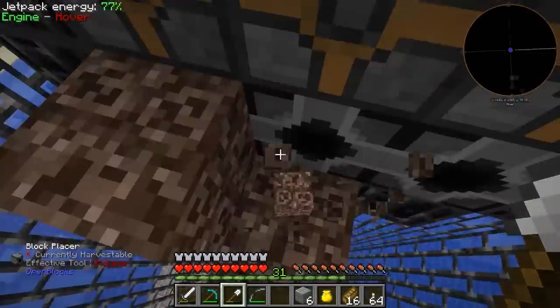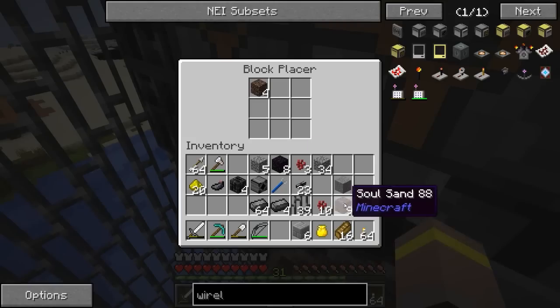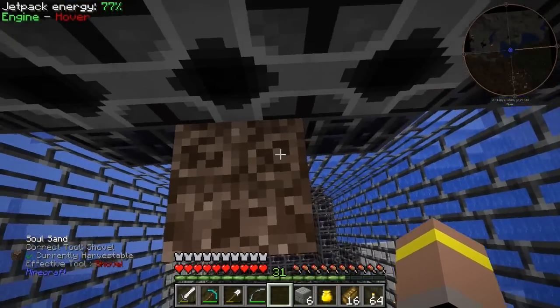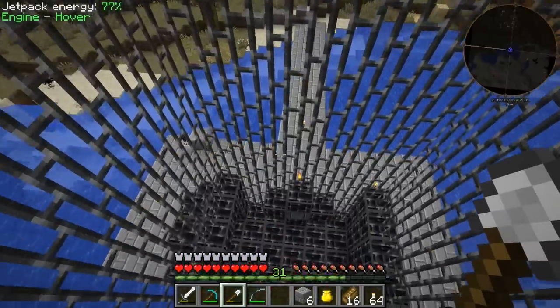We've got the block placers going in, which is great. Let's put the rest of the soul sand in there — we've got a little bit here. We'll have one in each block placer.